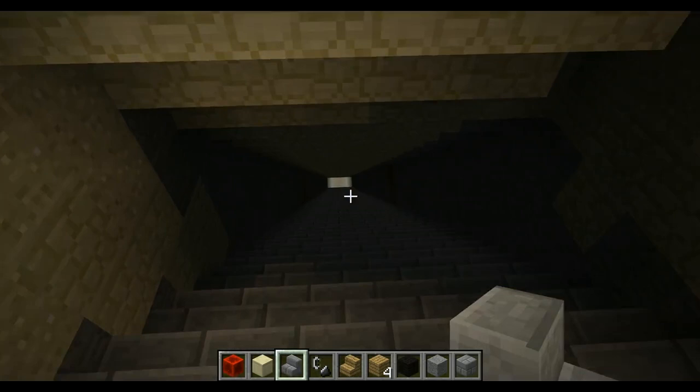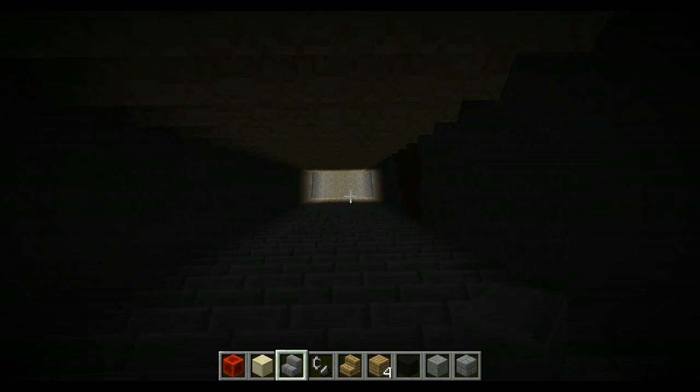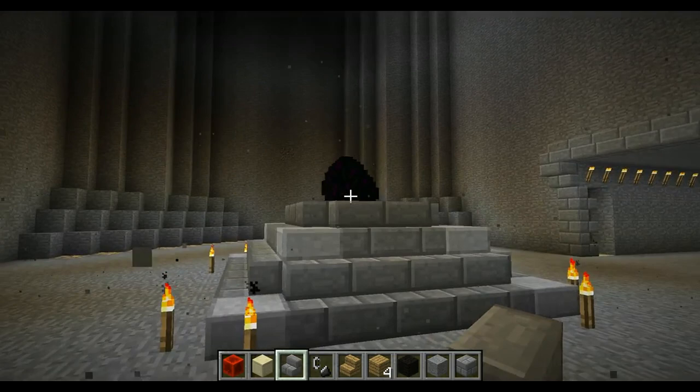Under this tower there is a long way down, but when you get to the bottom — if you wish to actually do it — there is a worship room with... dun dun dun... Ender Dragon Eggs.